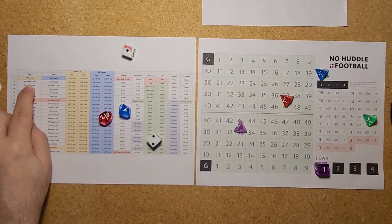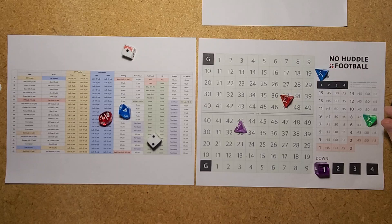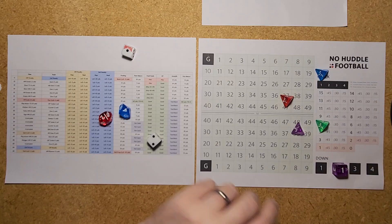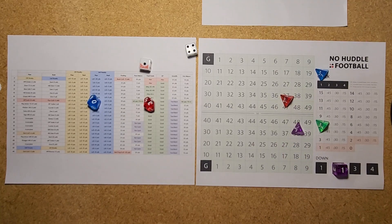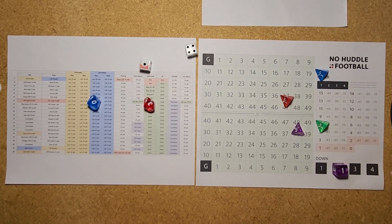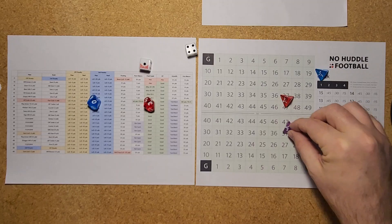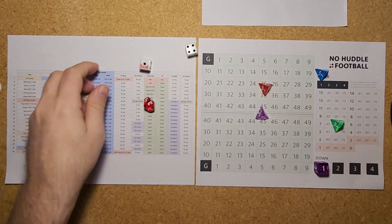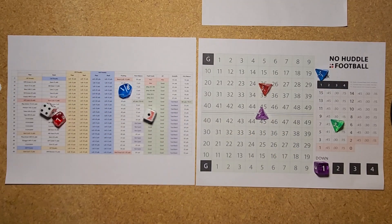A pass — a quick wide receiver screen out to Justin Jefferson for 5 yards, out to the 48. Second and 5 for the Vikings. Another pass — a short 3-step drop out to Jefferson again who picks up 7 yards, just beyond the sticks for a first down. First and 10 from the Kansas City 45 as Minnesota driving at the end of the first quarter.